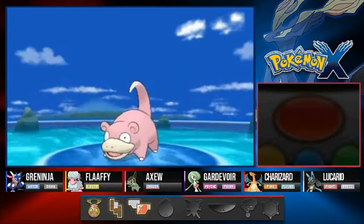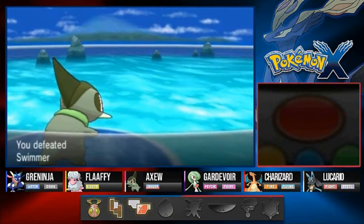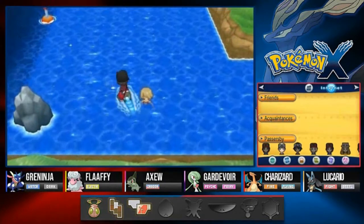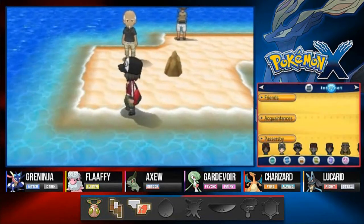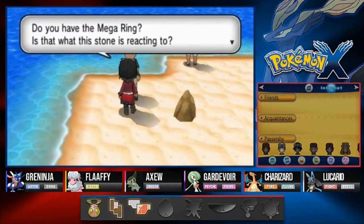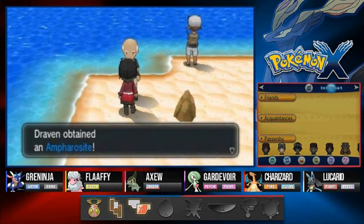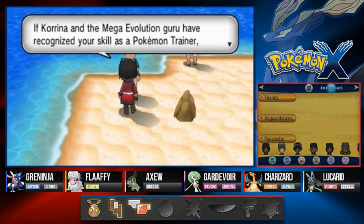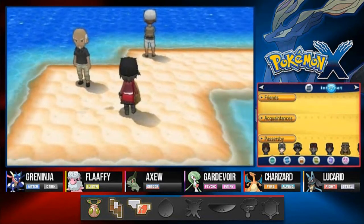With that being said, I've already put four decisions for you guys to vote on. Sorry for the background sounds — got a little bit of a birthday dinner being cooked right here. Let's go ahead and talk to this guy. He says: 'Do you have a mega ring? Is that what this stone is reacting to? Then you should take this with you.' And bam, we get ourselves the Ampharosite. We already got a mega stone for Fluff Vault.